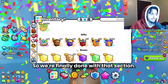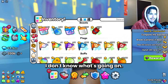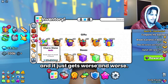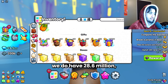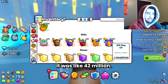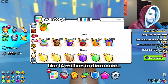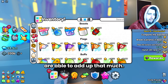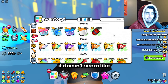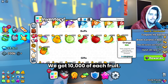We're finally done with that section. We actually got less charm stones than last time — I don't know what's going on. It feels like every time we do these openings, we get lucky in the beginning and it just gets worse. As you guys can see, we have 28.6 million, which is not that good. The cost of these gift bags was like 42 million at this point, so we're down about 14 million in diamonds. Hopefully all of these items are able to make up that much. While it doesn't seem like we got a lot, these things really do add up — we got 10,000 of each fruit.